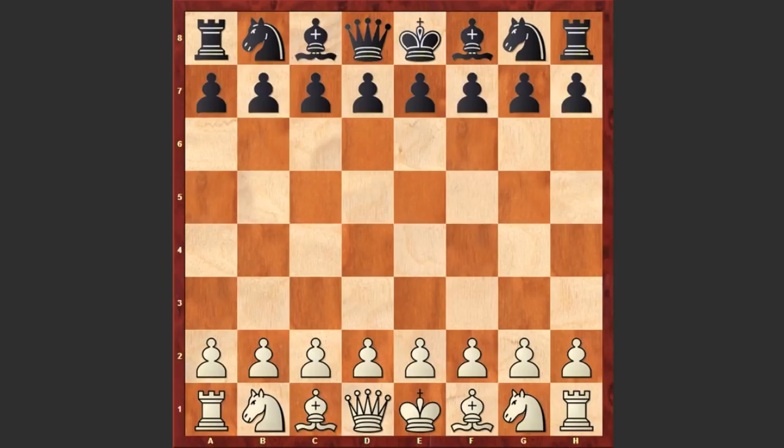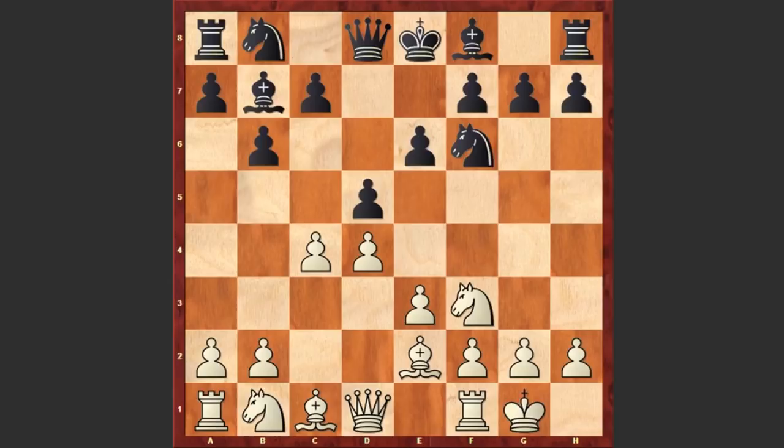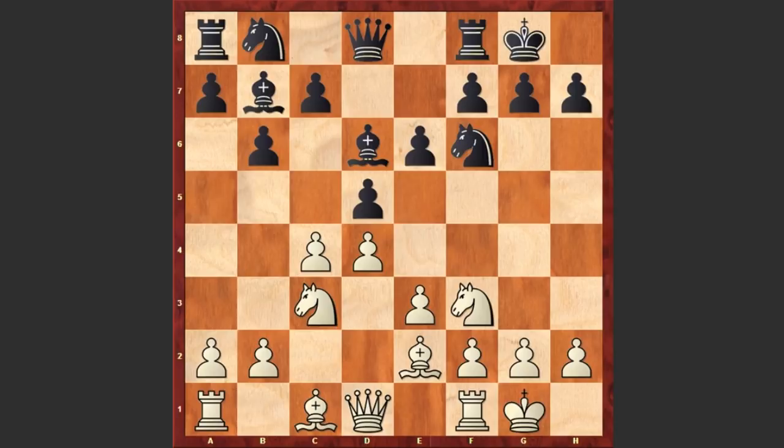Let's see how the game went. Zuckertort started with c4, going for an English opening. e6 by Blackburn, e3, Nf6, Nf3, b6, Be2, Bb7, White castles, d5, d4, Bd6, Nc3, Black castles, b3. White is also going to fianchetto his bishop — Nd7 and Bb2. Later this bishop is going to become the key piece in the game.